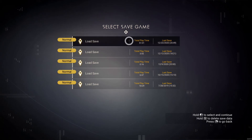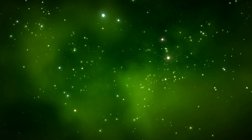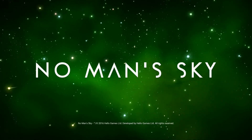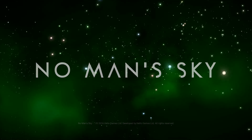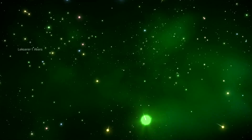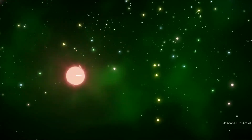You'll need to find a portal, and finding a portal in No Man's Sky can be a bit tricky. You'll need to locate an alien monolith first. This can be done by flying up to a space station and talking to the cartographer, who is located to the left of the teleporter.